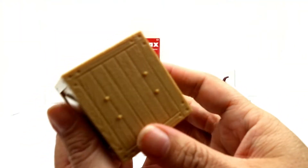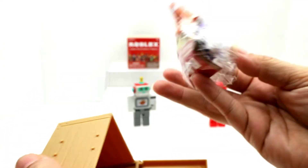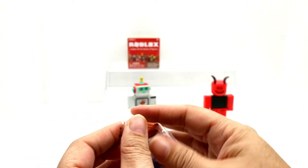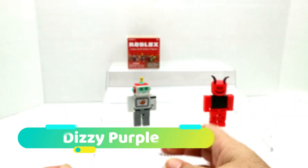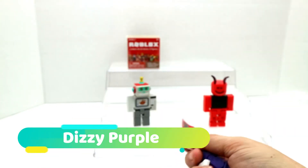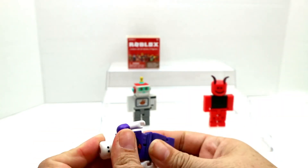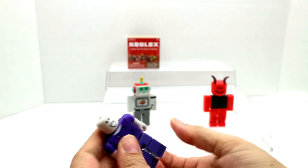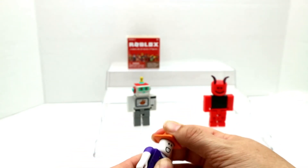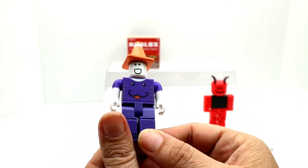We got one — oh my, this is crazy guys! I just got Dizzy Purple! I said I wanted these ones — this is crazy! Dizzy Purple does have an accessory: he has a cone and he's got a cute little animal on his shirt.